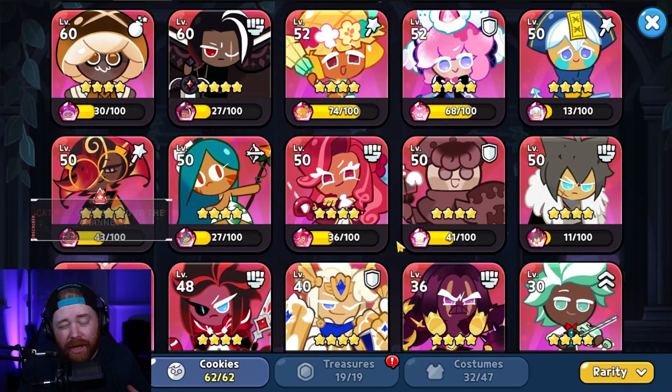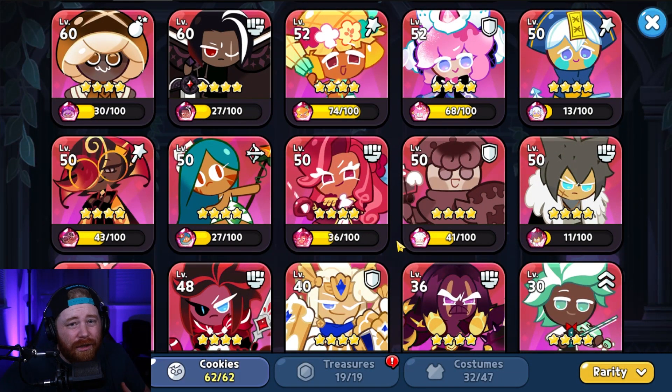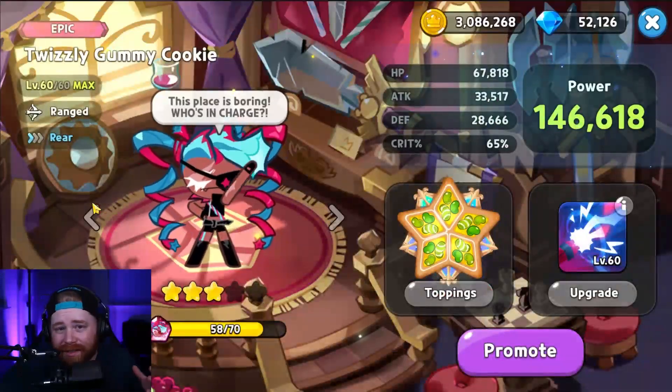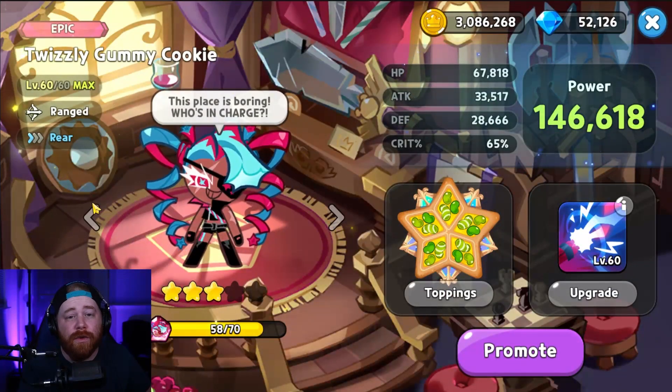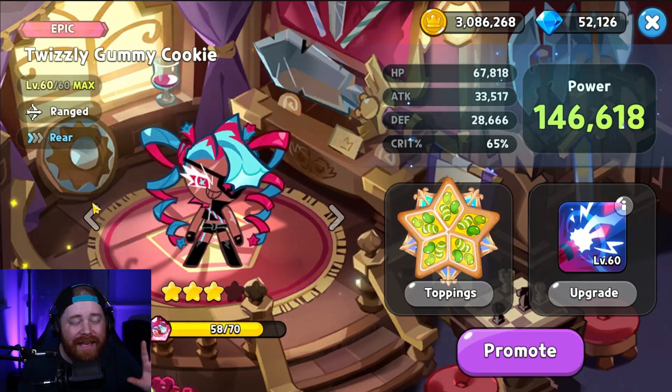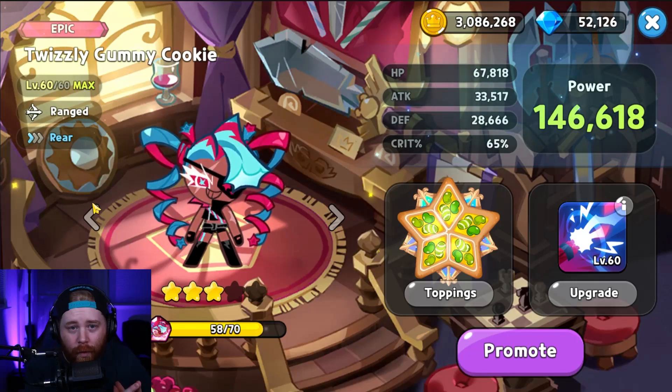Starting us off, we're going to be taking a look at the very first cookie that you should absolutely be building of the Epic category, and that's going to be Twizzly Gummy. Twizzly Gummy is very new to the game recently, but she's absolutely changing the meta game, especially when it comes to the overall arena.